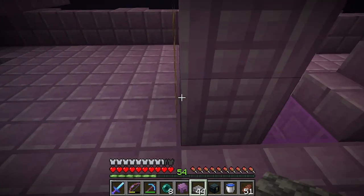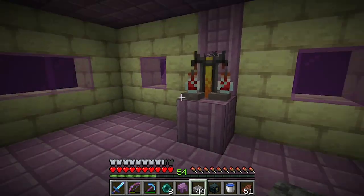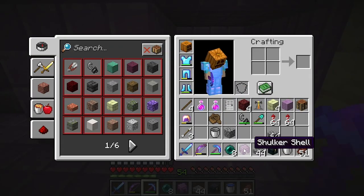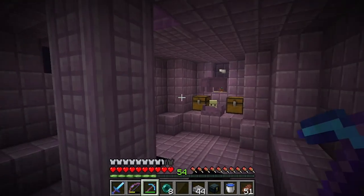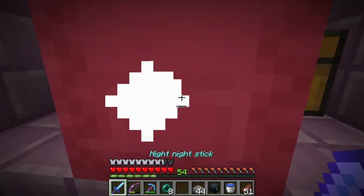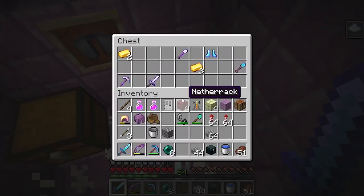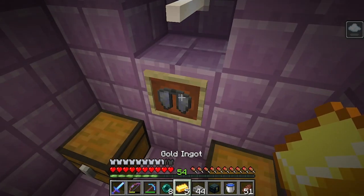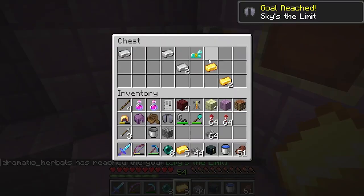We need to get the dragon head too, but let's run in here first. Always grab the brewing stands — those are helpful. Oh hello, good sir! Yes, more shulker shells. Do you see this? It's the elytra launcher! Oh my gosh, I got it! And diamond horse armor — I'll take that.